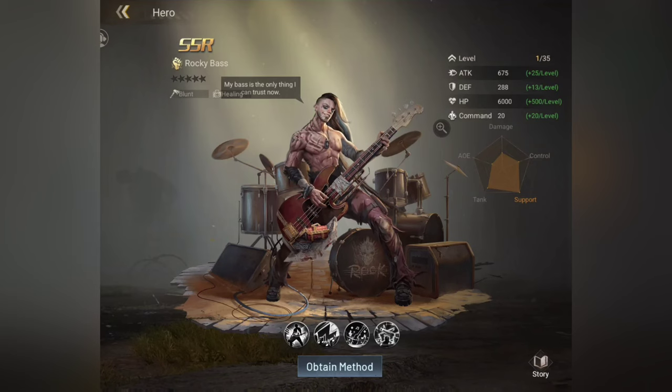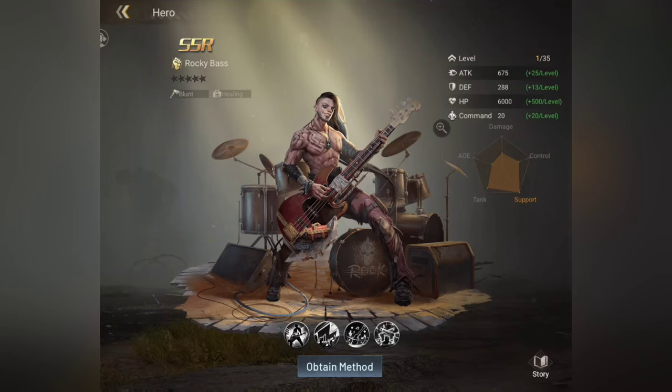You're going to want to log in each day to get rewards. I logged in for my second day — I started yesterday — and now I have Rocky as a base SSR hero, and he's in my lineup right now.